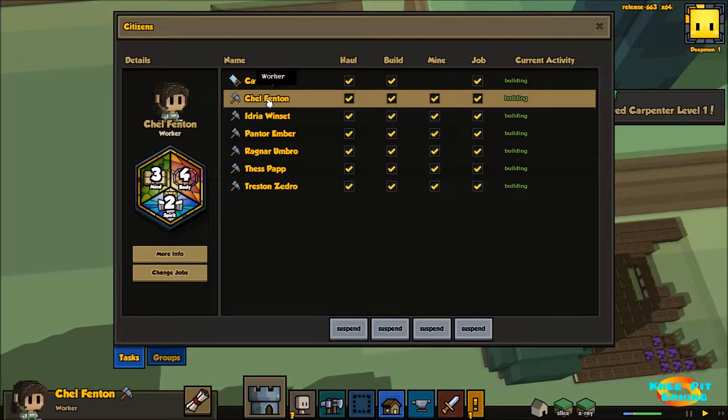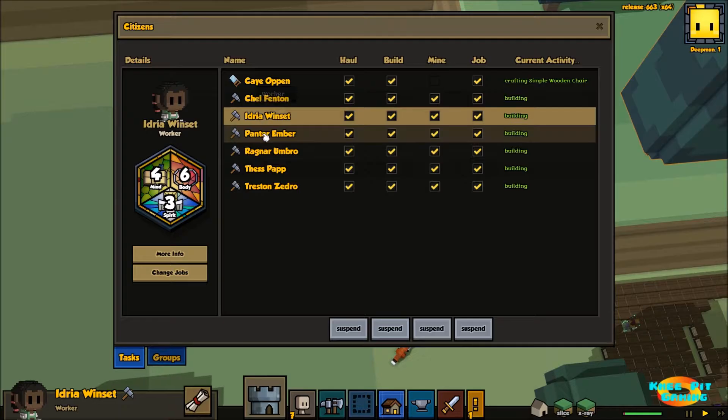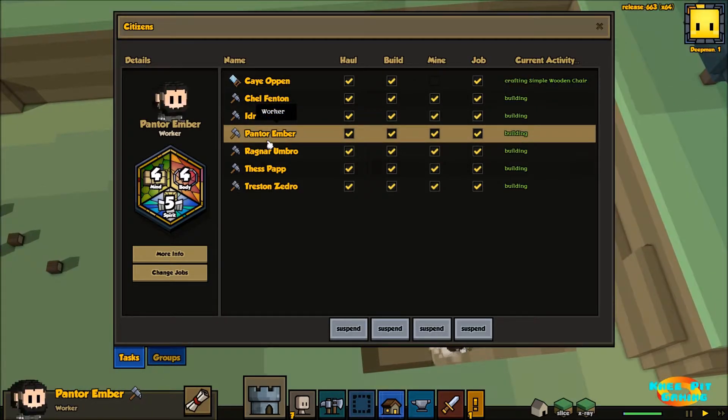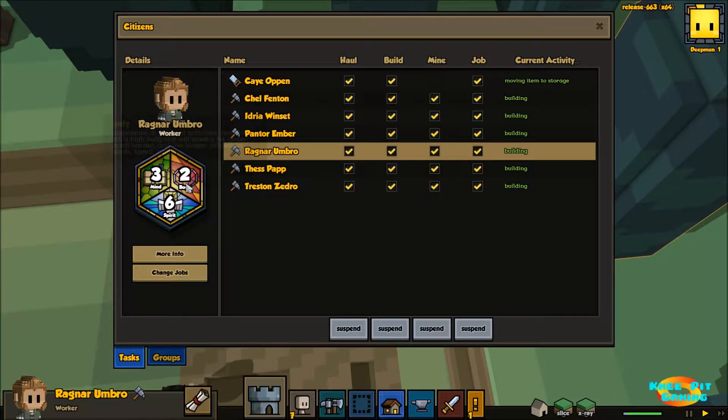We've got a traveler approaching and it's going to give us some food to get started - excellent, that's exactly what we need. While we're at it let's go ahead and get some food from these bushes as well. That'll give us a great source of early game food.